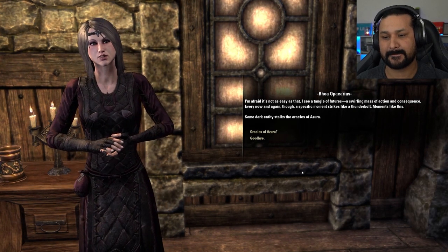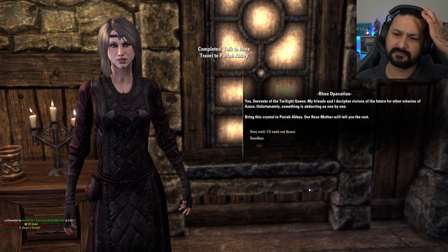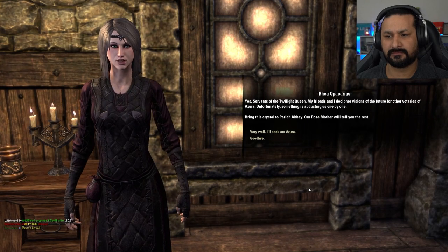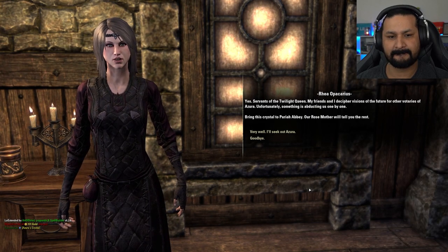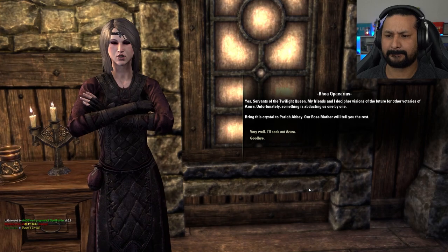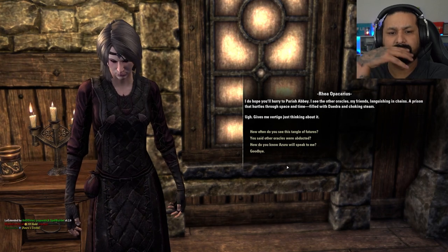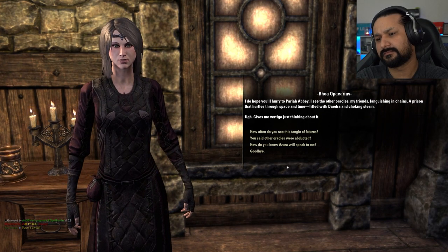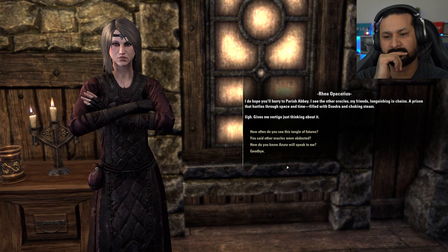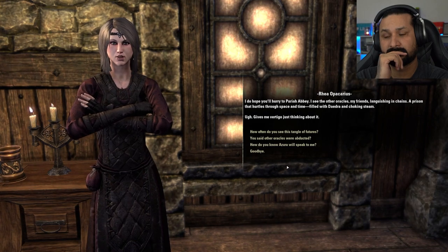'Some dark entity stalks the Oracles of Azura.' Oracles of Azura? 'Yes. Servants of the Twilight Queen. My friends and I decipher visions of the future for other votaries of Azura. Unfortunately, something is abducting us one by one. Bring this crystal to Pariah Abbey — our Rosemother will tell you the rest.' Very well. 'Seek out Azura. I do hope you'll hurry to Pariah Abbey. I see the other Oracles, my friends languishing in chains, a prison that hurdles through space and time, filled with Daedra and choking steam.'